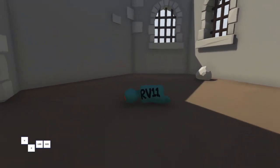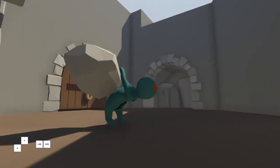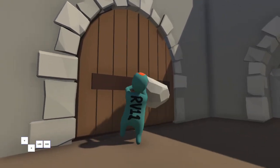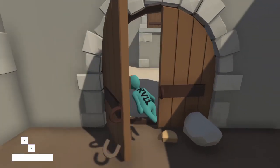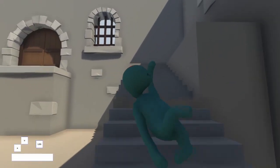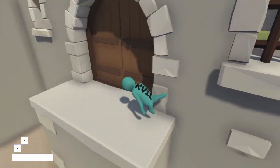Don't expect to get these strafe jumps working on your first try, because even when you know how to do it it's still hard. My runs still die here all the time, and if you want to start going for the strafe jump I recommend going through the bars and doing that method, because it's much easier to practice since the checkpoint is right at the stairs.